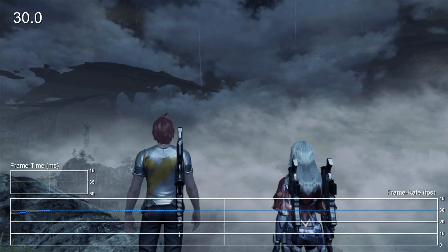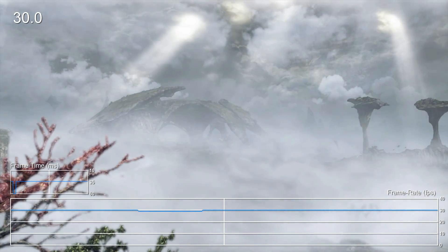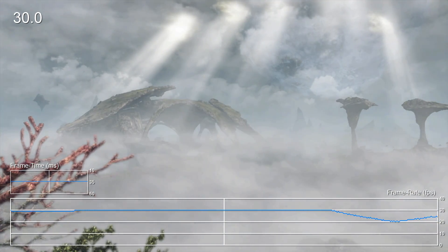An instance of slowdown can be seen during the game's beautiful introduction to Planet Mira. As the camera pans around the scenery, you'll notice a momentary performance drop.